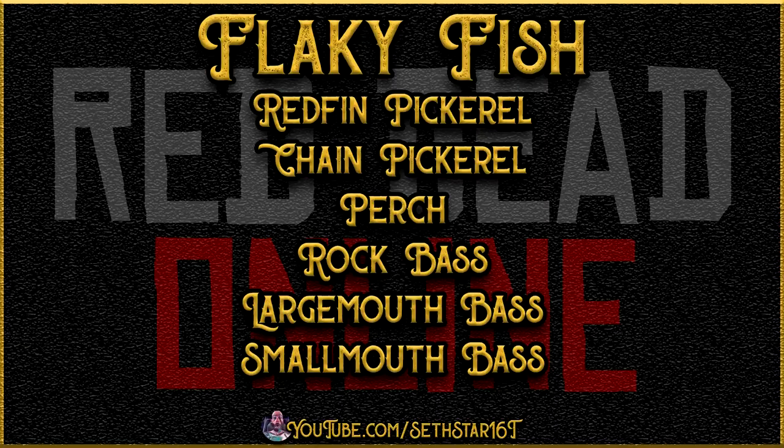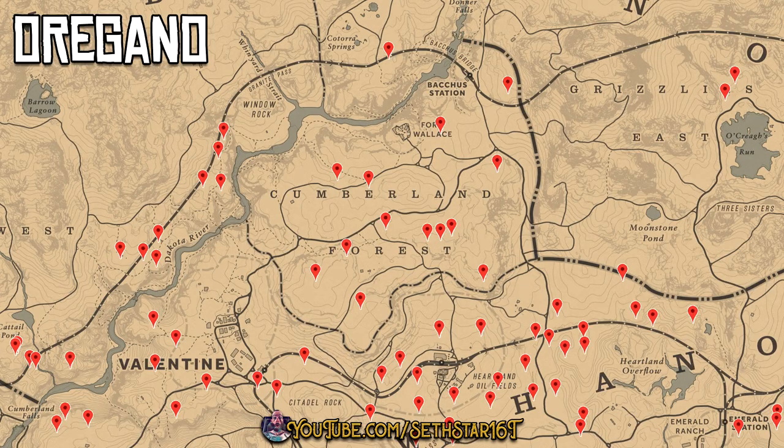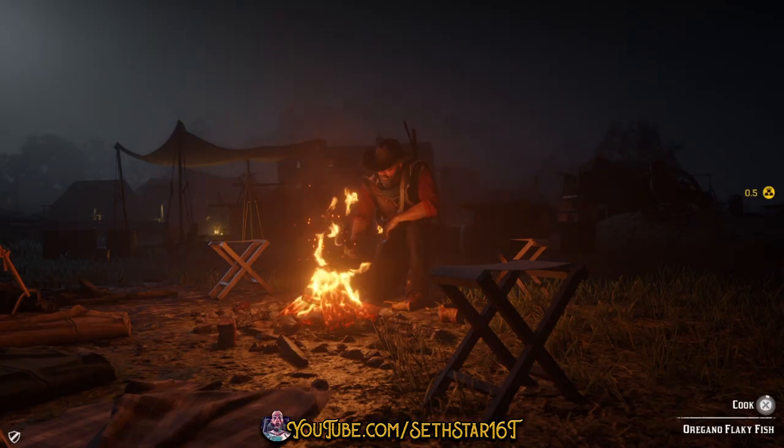Number 1: Cook Seasoned Flaky Fish. These are all the fish that'll give you flaky meat. Today let's catch some perch just west of Valentine so we can knock out number 5 at the same time, using bread for bait. Pick up some oregano so we can knock out number 4 at the same time. Break them down from your satchel, set up a camp close, or head to one of these public crafting fires to finish the challenge.